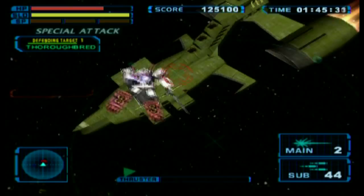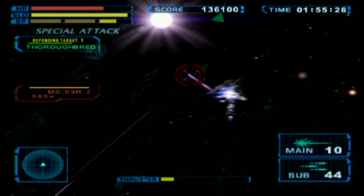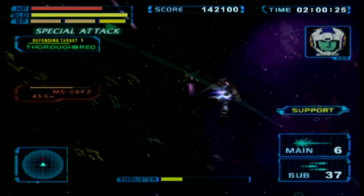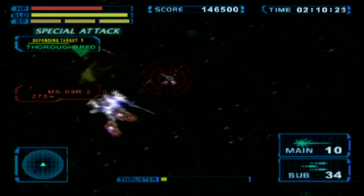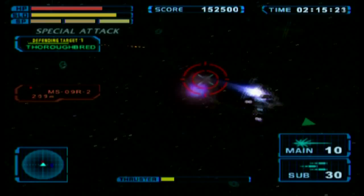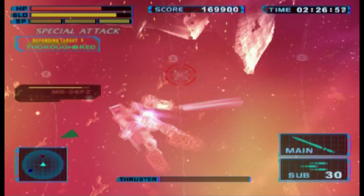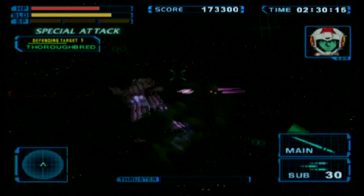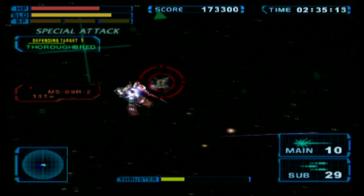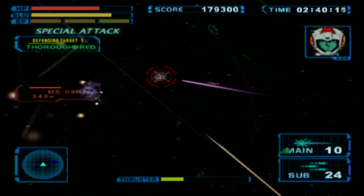For the most part, nothing changes between the two parts of the first section of the mission, so take out enemies at your leisure as long as the Thoroughbred doesn't lose all its health. Feel free to use Loose for support — he can definitely help if the Thoroughbred is under too much pressure. Be aware though: if you choose Loose in this portion, I don't think he carries on to the second portion of the stage. Also watch out for enemies way outside your radar range still hitting the Thoroughbred — check the outskirts if you can't see anything but it's still losing health.